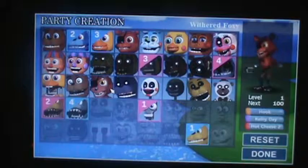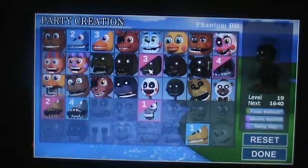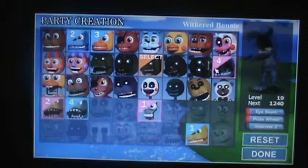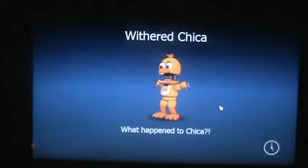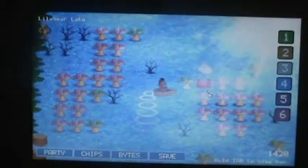Let's see what he has. He has Hook, Rainy day, and Hot cheese. We need him. Withered Bonnie — let's try you out, I guess. What happened to Chica? Well, you dismantled her. And I'll look up what's inside some of these chests.